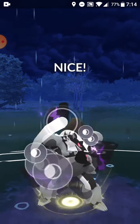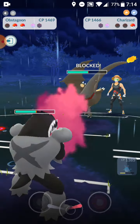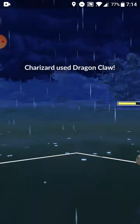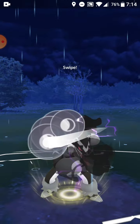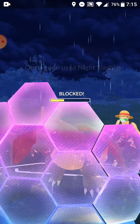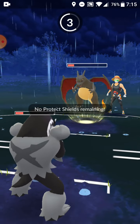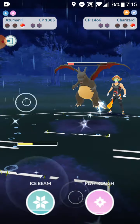Now this Charizard has Dragon Breath and we both have two shields. Dragon Claw is ready to go after my Night Slash, so this will be a very close game. But my Azumarill can bubble it down if I can get Obstagoon to knock off both shields. If they get Dragon Claw off, I don't think that'll knock me out even though I'm low, but I think I can get a Cross Chop to finish.